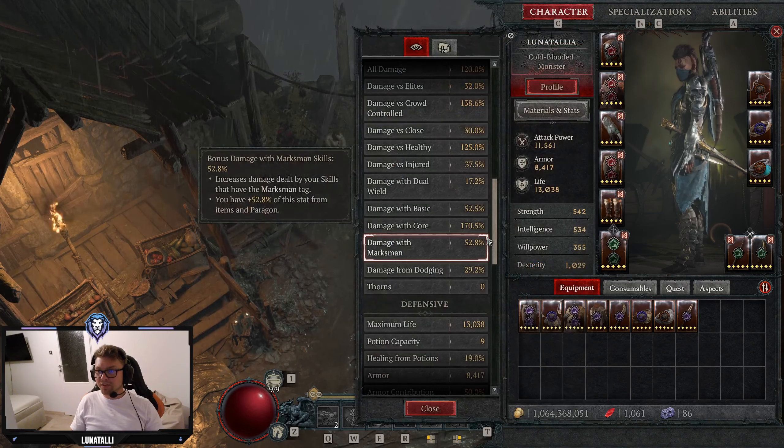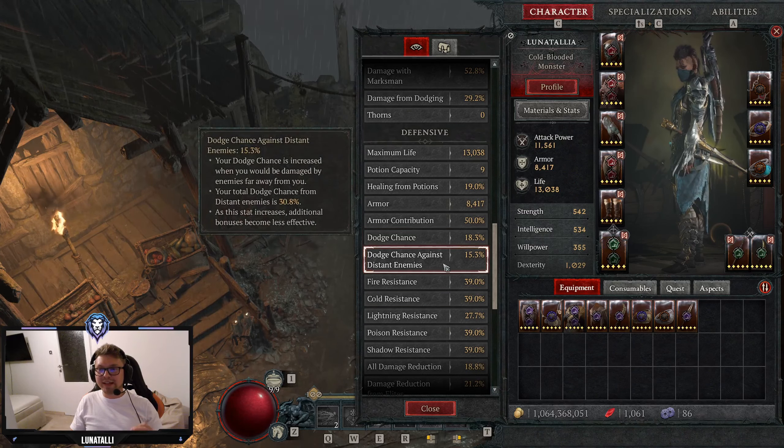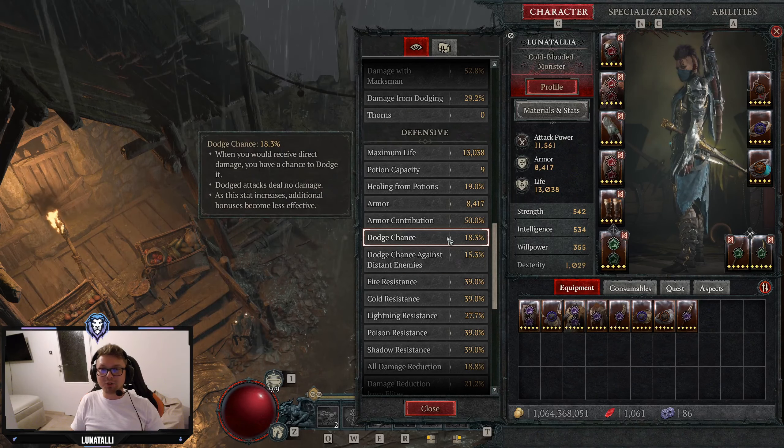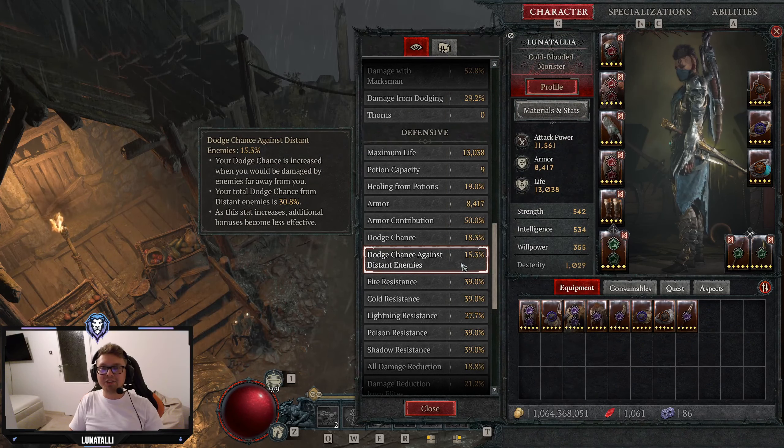The armor here is around 1,000 less than what I have with my Twisting Blades build, but we simply don't need that much DR with this build. Defensively, we have 18% flat Dodge Chance, and Dodge Chance against distant enemies is 15%, so combined it's a 31% dodge chance against distant enemies — that helps tremendously with banshees, stingers, and archers attacking from afar. We also get another 12% from Agile, so it's almost 30% dodge chance flat against close enemies as well, and very high 30-something percent against distant enemies.